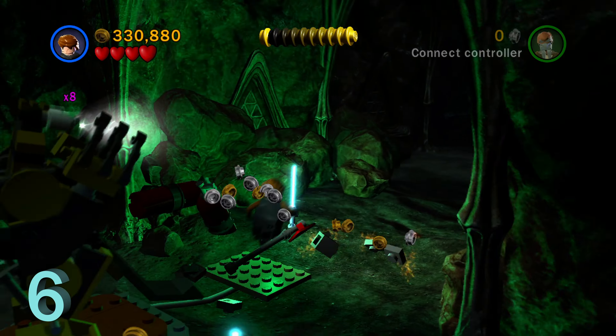For minikit number eight, go to the far left side of this room — there's going to be an electrical panel. Hack that with a character like Robonino or Magna Guard, and it'll open up this secret room. Inside there are four crystals in the corners of the room. Use the force on all of those to light up the room. Once you do that, a little birthday party will happen, and you have to destroy the cake in the middle. That'll give you minikit number eight.